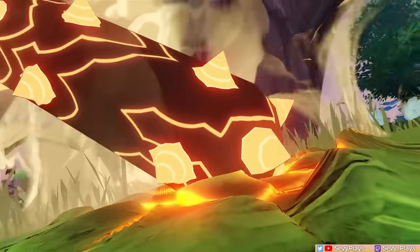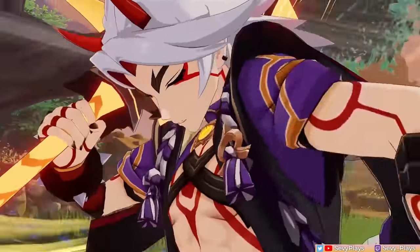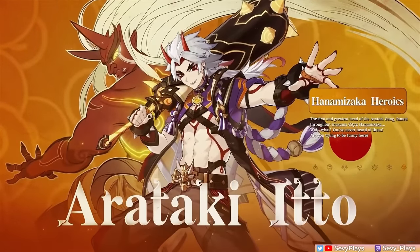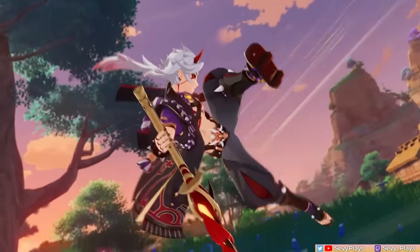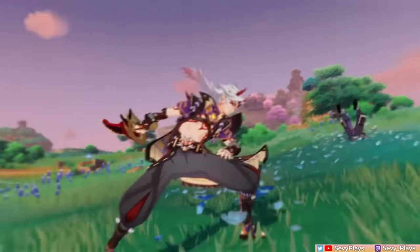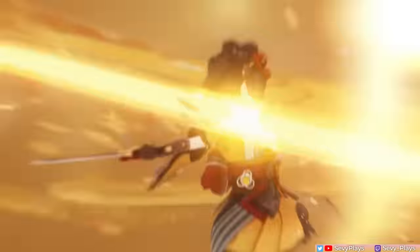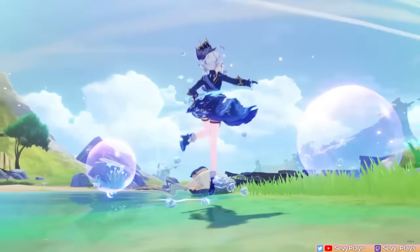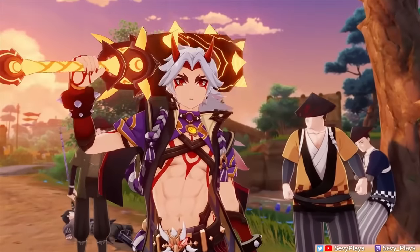Hey everyone, it's Seve. The bonafide Beetle Battle King's banner is back in version 4.5 alongside Chiori's debut. It's Itto's first banner since the Fontaine era started, but with Geo being a relatively inert element, how much has really changed for him since then? This video will cover significant build and team updates for him that you can consider if you're interested in pulling him now or bringing him back from his beetle bench.